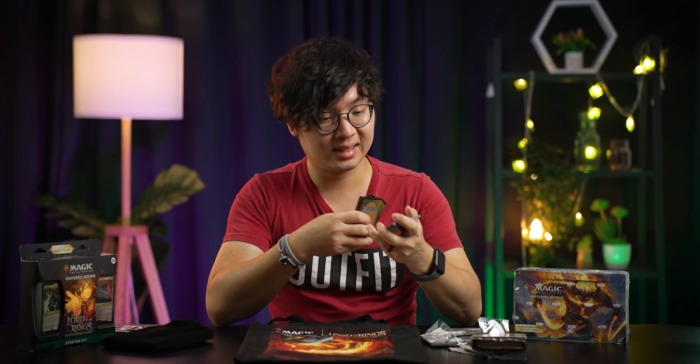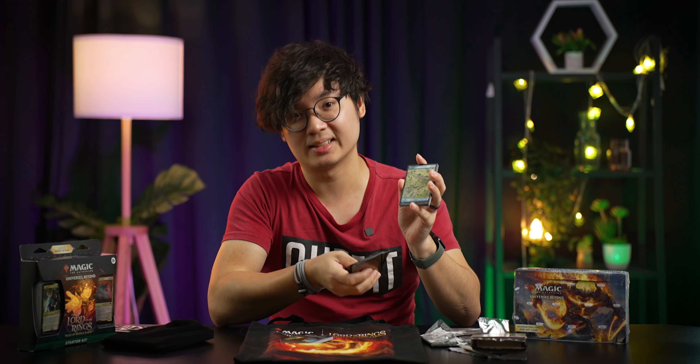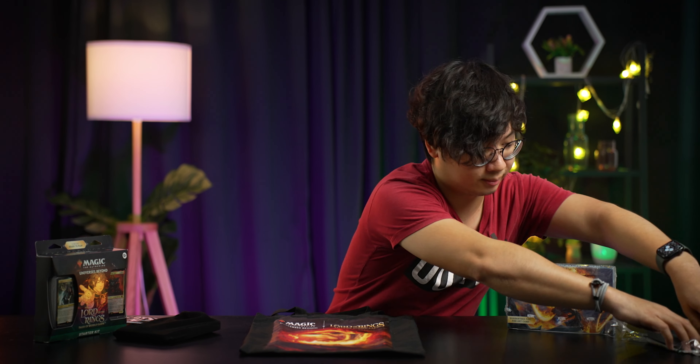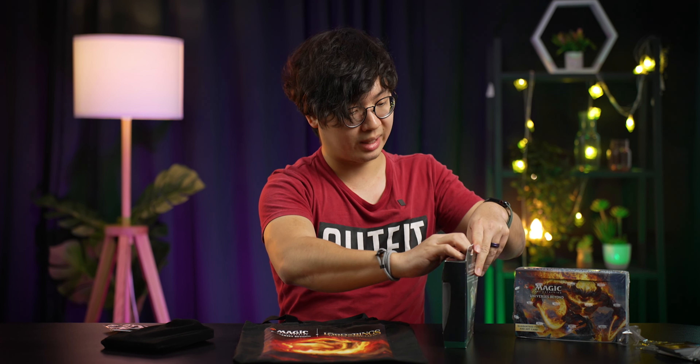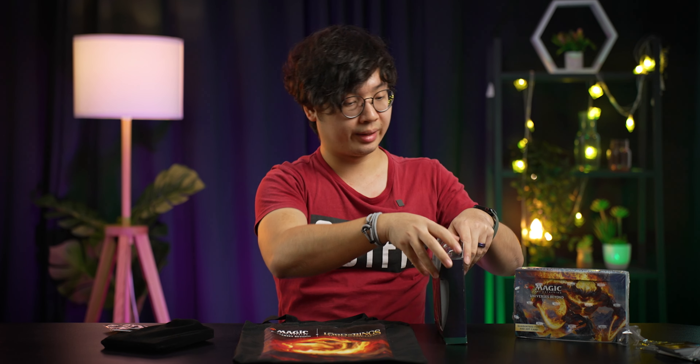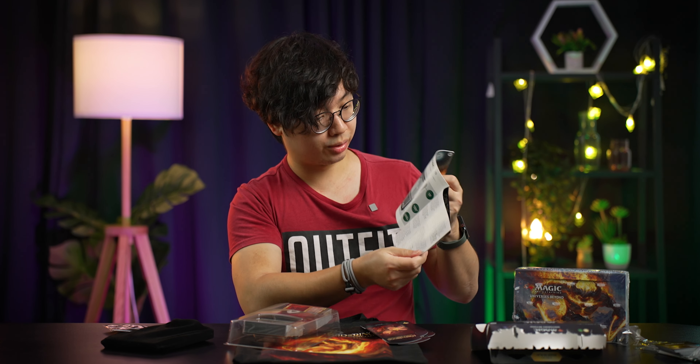These two boosters — you just open them up, and let's do that right here. Each booster is labeled with the mana that it is associated with. This one has the blue mana called Trixie, and this is a white mana called Courageous. You just take these two packs, shuffle them together, and you can start a game of Magic with another player. Each pack has all of the cards you need, including creature cards, spell cards, and of course basic land cards, which are also foiled.